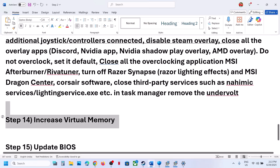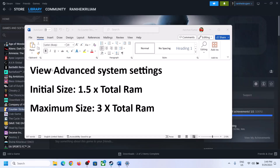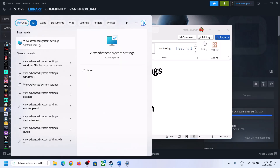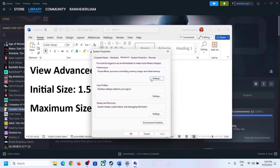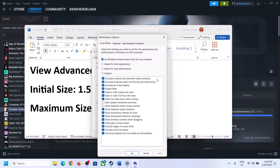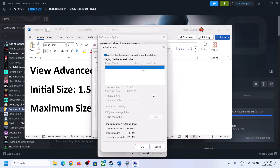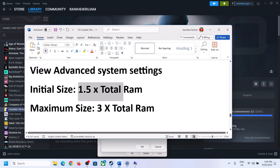The next step is to increase the virtual memory. Type View Advanced System Settings in the Windows search box and click on it. Click the first Settings button, go to the Advanced tab, click Change under Virtual Memory, then uncheck the box that says Automatically Manage Paging File Size for All Drives. Select the drive where the game is installed, then put a check on Custom Size.